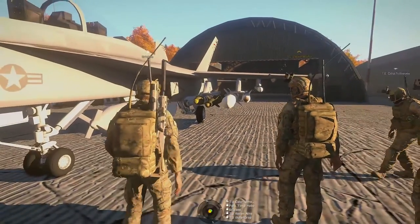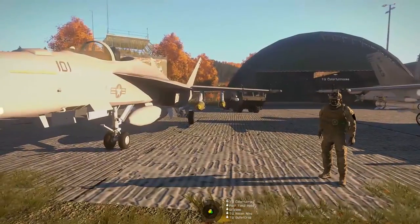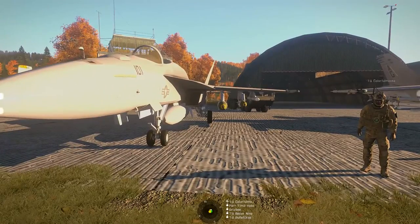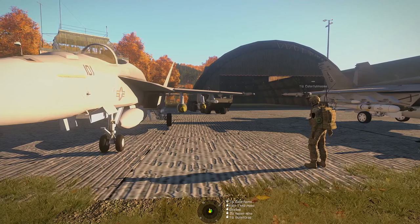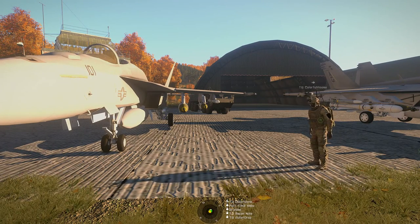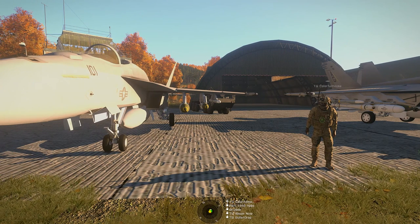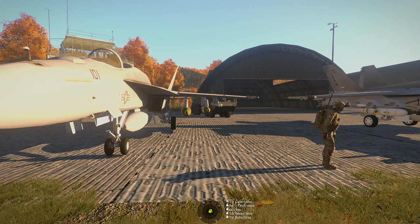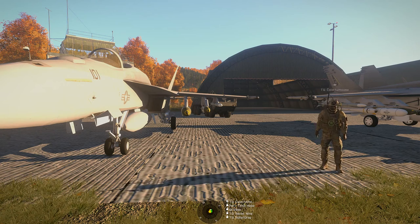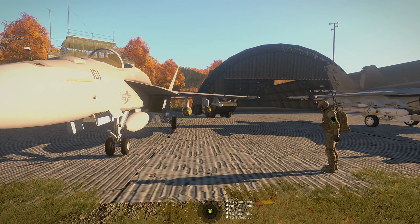The other side of this aircraft is outfitted with the exact same stuff, so let's move on to the F-18 Echo. You'll see here on Stations 1 and 2 we've got the AIM-9 and the AIM-120, respectively — those are the same as before. Next in, we've got the GBU-32, which is the 1,000-pound variant of the JDAM. The GBU-38 on the Foxtrot is 500 pounds; the GBU-32 is 1,000 pounds.